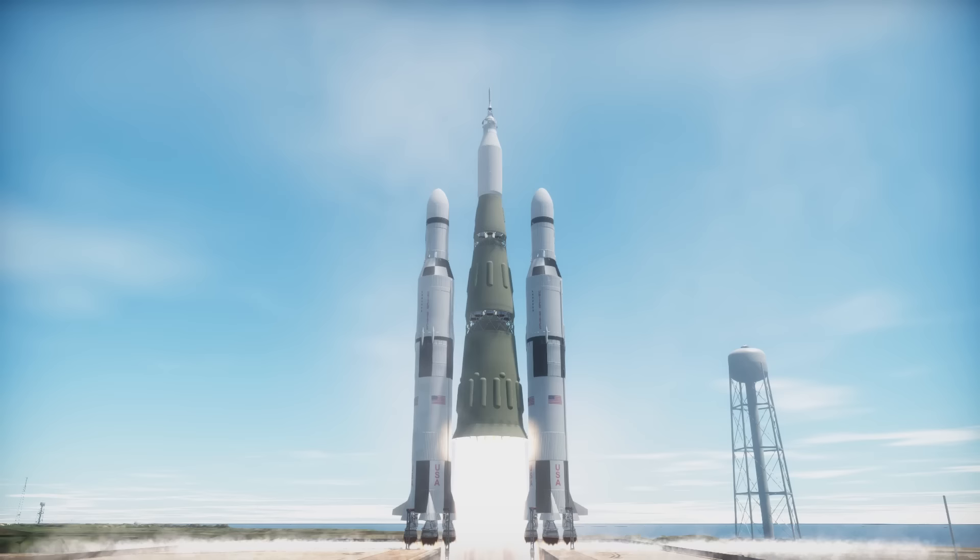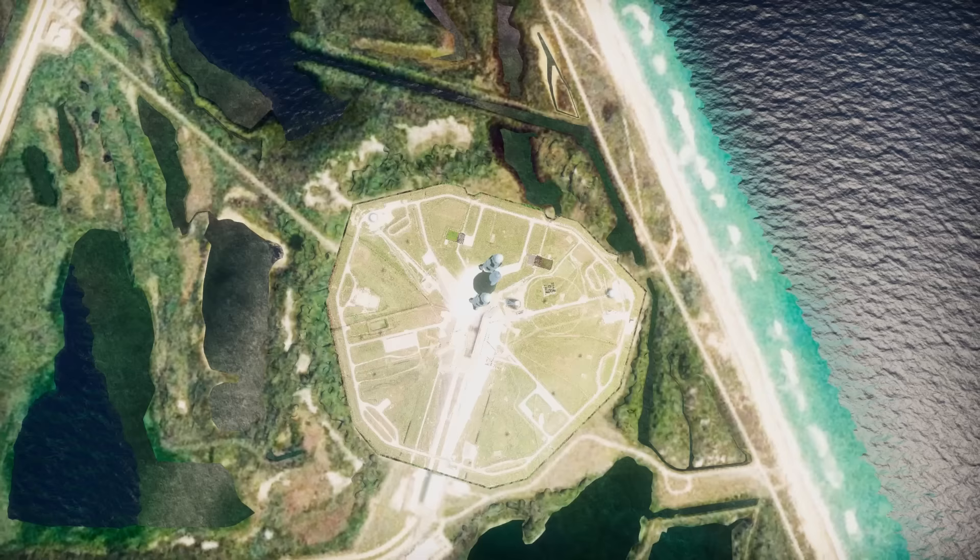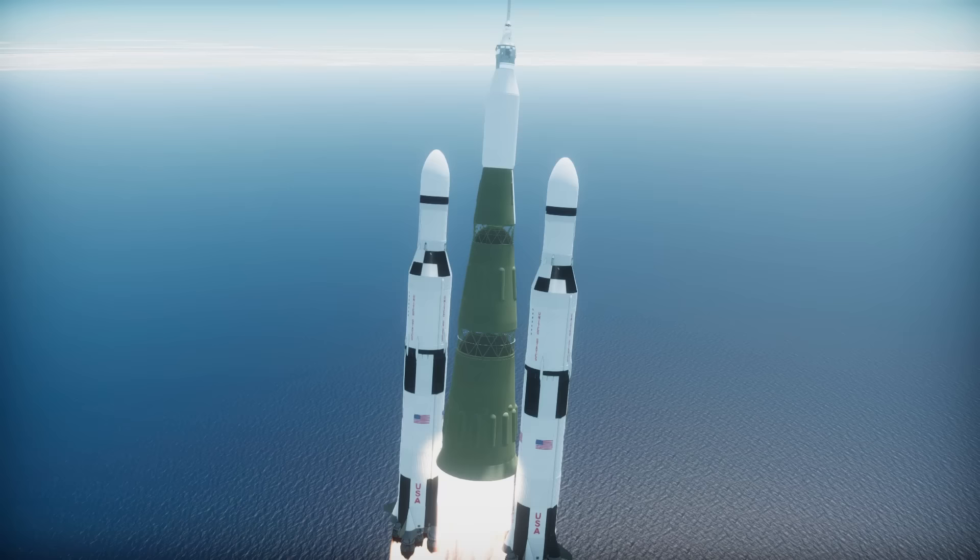Continuing on with the insane rockets, have you ever wondered what would happen if you were to place two Saturn V boosters on the side of an N1? Well, you get the Behemoth, so named because it's bloody big. This rocket comes in at a massive 9,646 tons, which makes it the heaviest vehicle so far by quite a long way. However, it's absolutely nowhere near the biggest rocket on this list. The vehicle will set you back 423,000 funds, so it is also a very expensive design.